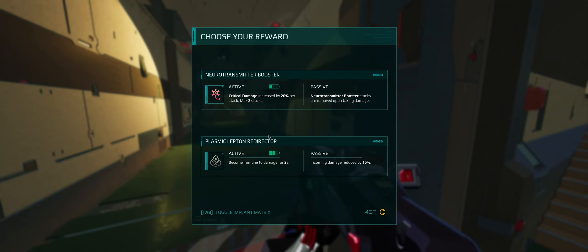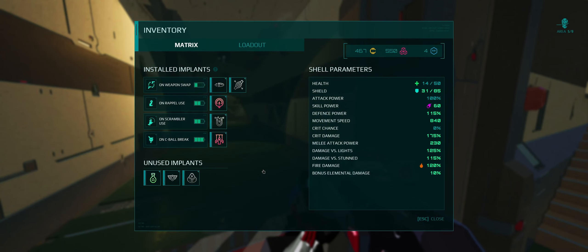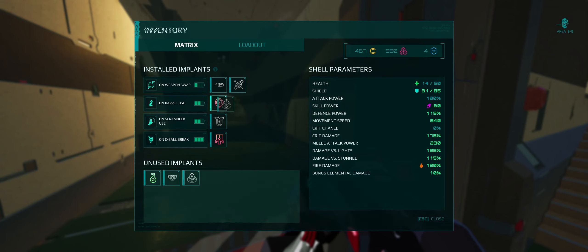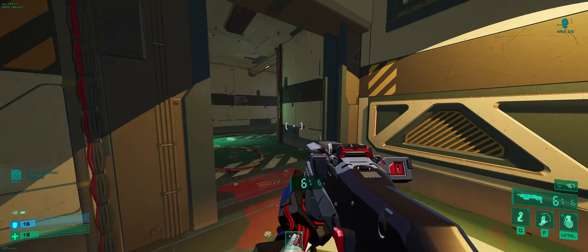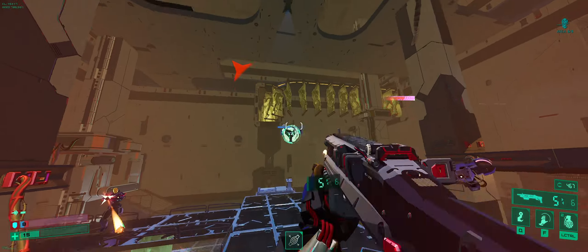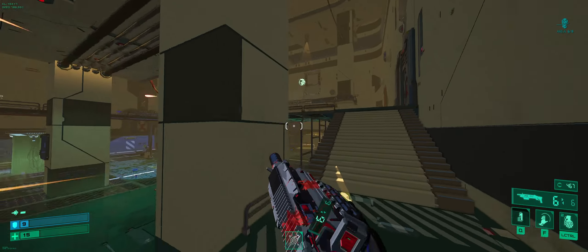I like that plus five max HP — does that get added to my pool though? Neurotransmitter booster stacks are removed upon taking damage and incoming damage reduced by 15. Become immune to damage for two seconds. I kind of like the idea of doing that and putting that on there — so we just grapple at stuff and then become immune to damage and take less damage. And with how often I can use my grapple due to the passive of reducing cooldowns if I kill an enemy quick enough, I think that's a pretty good idea.